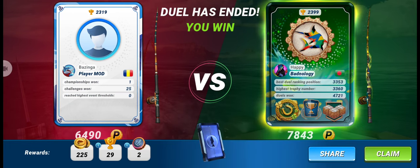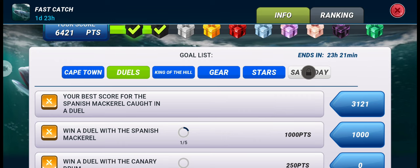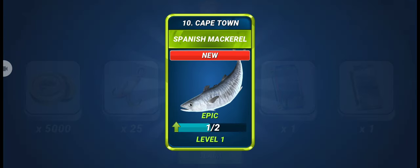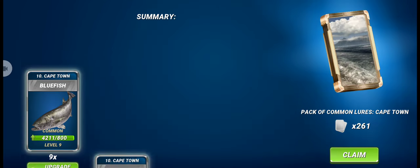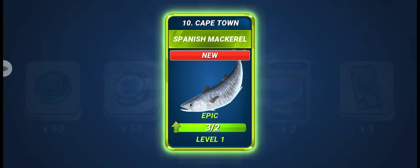We win our duel with a three score advantage and we got the new epic fish so our best score is added. Here you can see we already got the first box and the second box. Let's claim the first box reward — we got one lure of Spanish Mackerel. We also got some common lures, and the second box gives us two more lures of Spanish Mackerel, so now we have enough to upgrade our fish to level two.